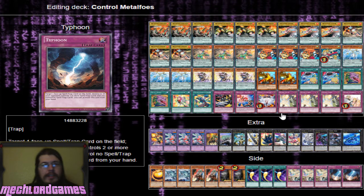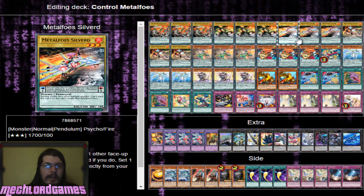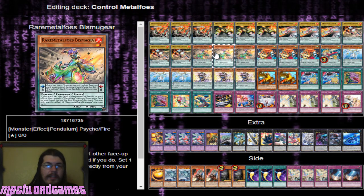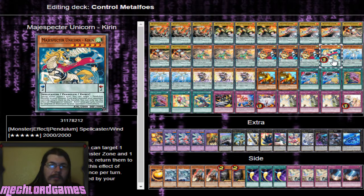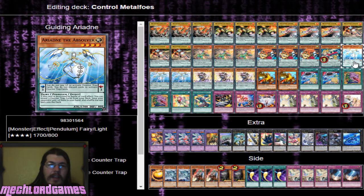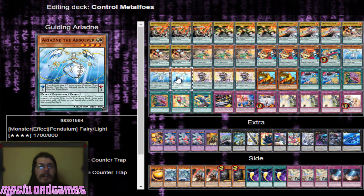We have three copies of Volt Flame, three Gold Driver, three Silver, three Stealing, three Bis Magia, three Maguspector Raccoon Bunbuku, one Maguspector Kirin, and three Ariadne the Absolver. Really great - you can combo off and destroy this with any of the Metal Foes effects and search out a Solemn. It's just an insanely powerful card.